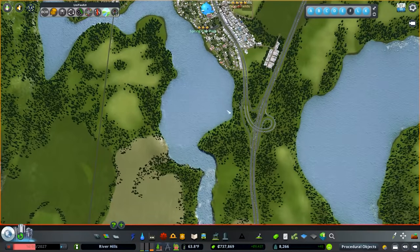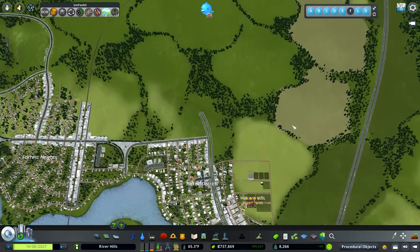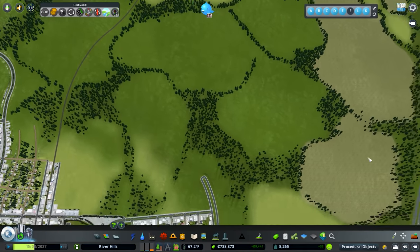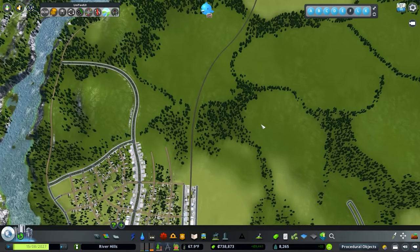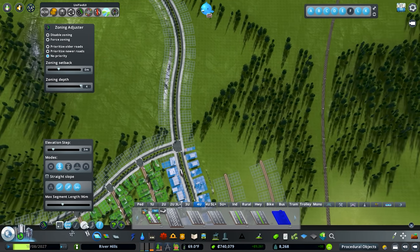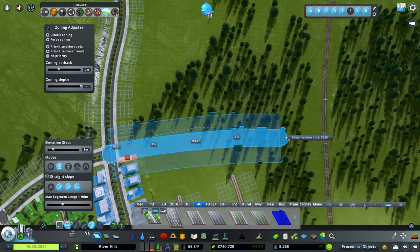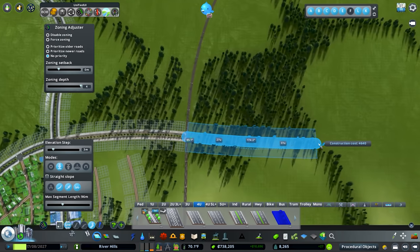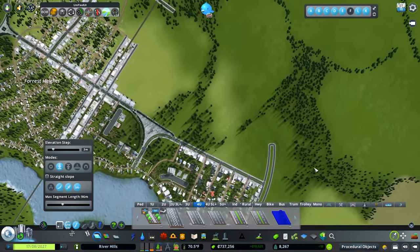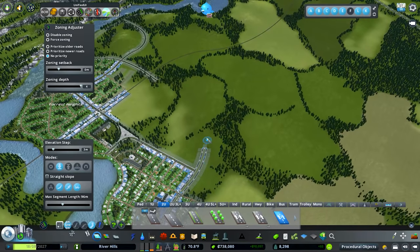One of the big things we need to start worrying about is that this is our only access point to the freeway, so we really need to start getting some roads across. I think we are going to extend this road across and do an exit, and also extend this road out and do another exit. I'm going to jump into the picker mod and grab this road — we'll keep snapping and come across, and I want it to have a railroad crossing.